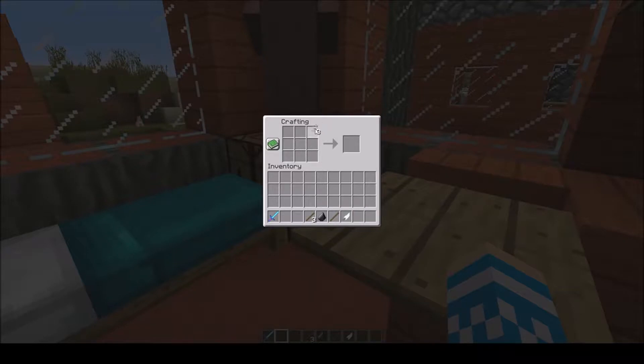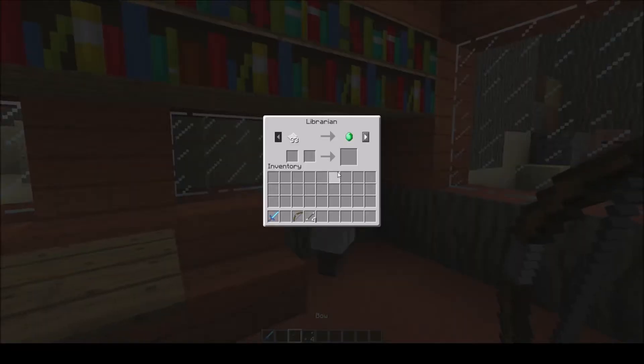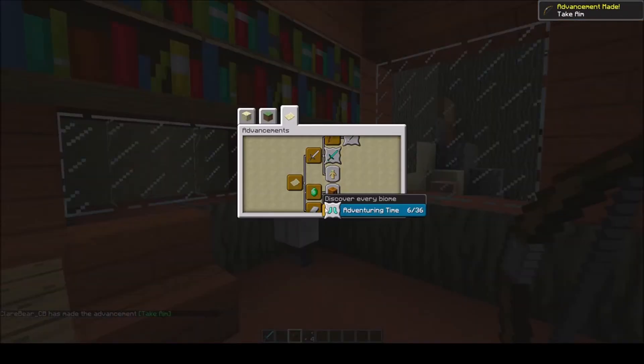To make a bow we need three strings and three sticks, and there's our bow. Then if you haven't got any arrows, you just need some flint at the top, sticks in the middle, and feathers at the bottom, and that will give us some arrows. Then just hold down right click to shoot, and there we have the Take Aim Advancement complete.